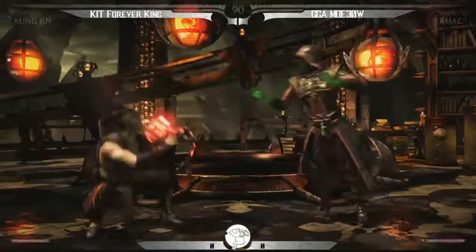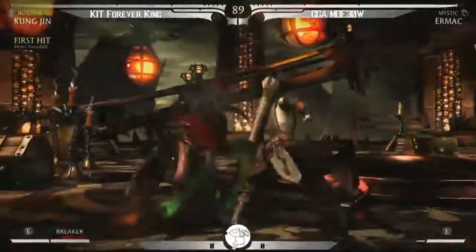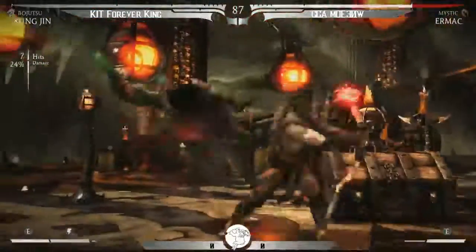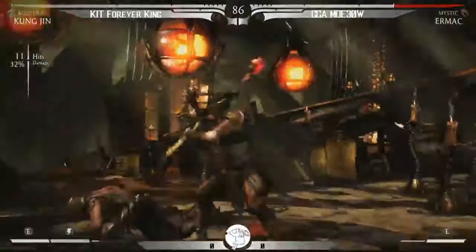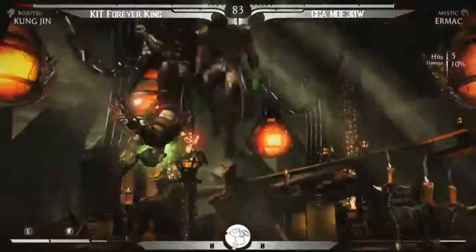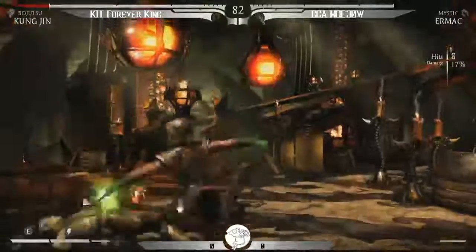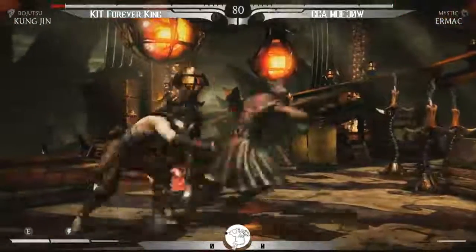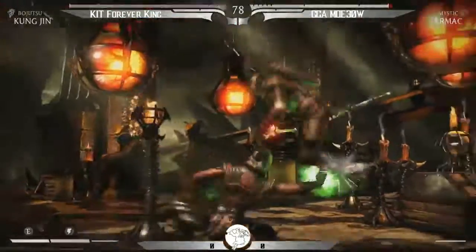I heard you. Oh my god, what was that? I think he meant the forward four overhead there. King with a big combo. Now he's in the corner. Early wake up attack. Oh, he drops it! Wow, he's just going up! Nice! Nice pair.